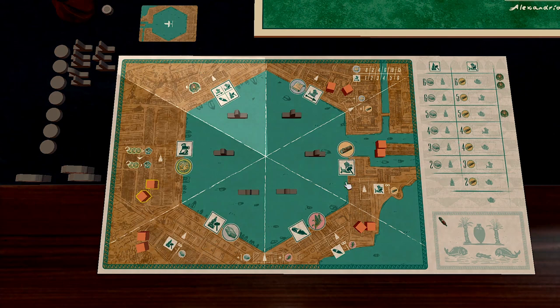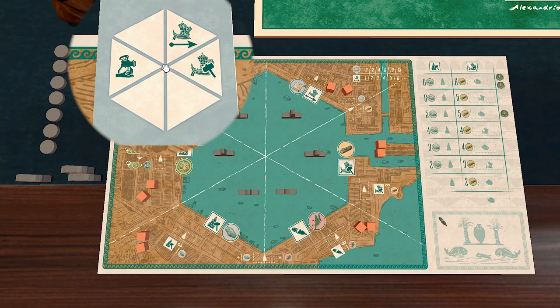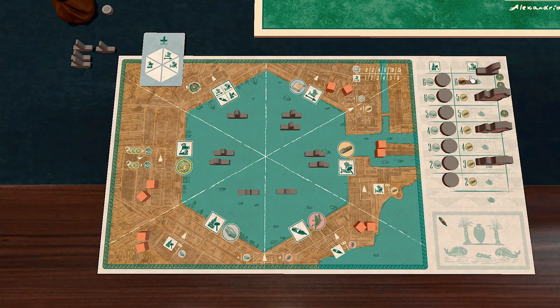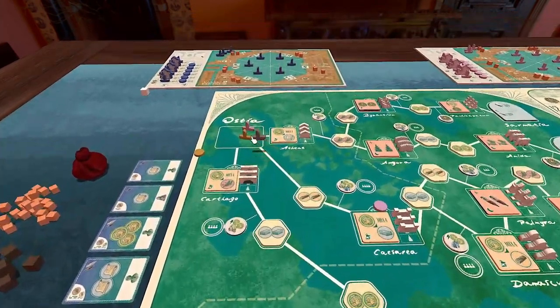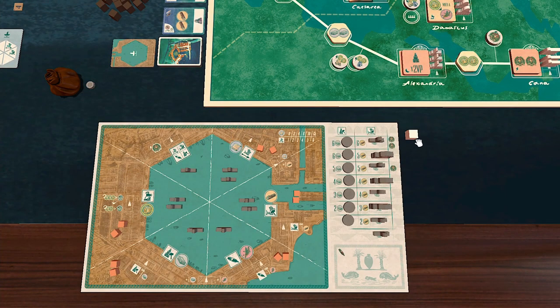The top section of the player board never has any resources. Draw an initial placement card each and place 1 Corbita ship on the board according to the card. The cards won't be used again in the game. Fill up the construction board with your construction discs and Corbita and Ponta ships. This is called the construction track, used for making buildings, and the shipbuilding track for building more ships. The bottommost Corbita ship is then moved to the main board onto the starting space.